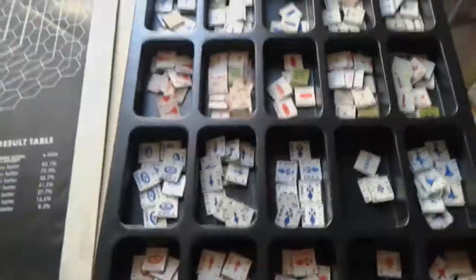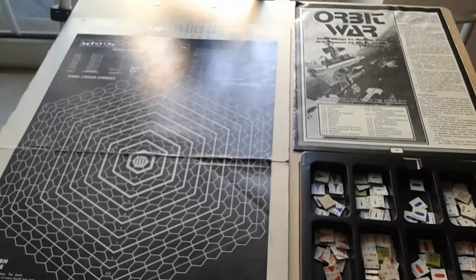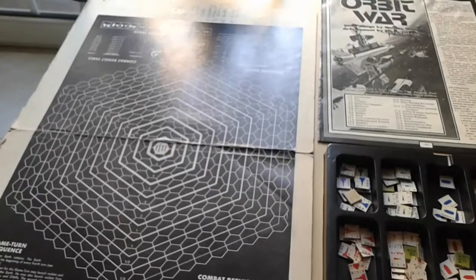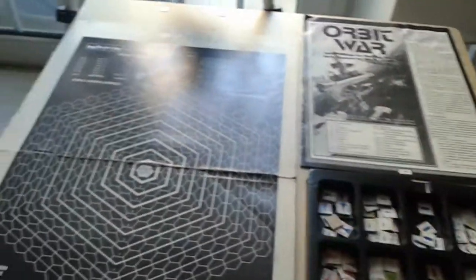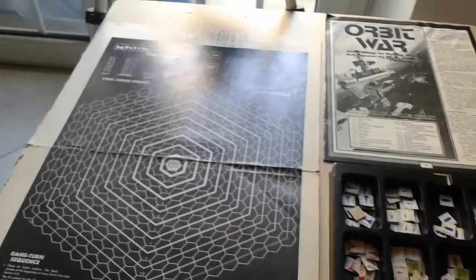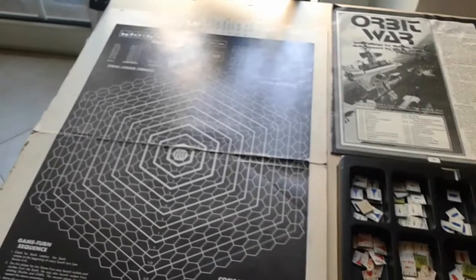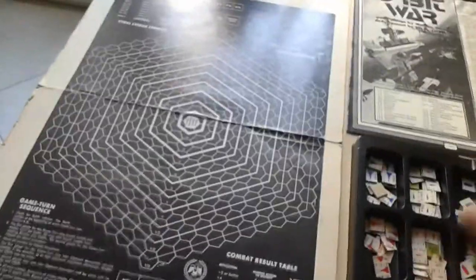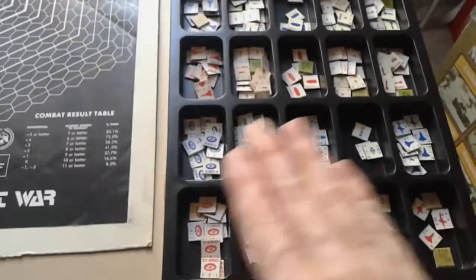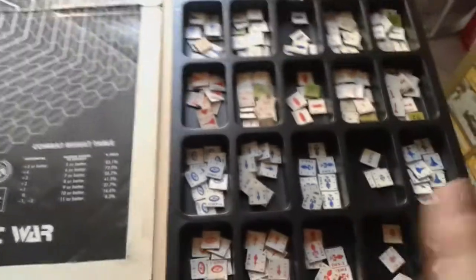There are lots of counters for this game and you need to make them yourself. If you cannot find a copy of The Space Gamer, don't worry — you can buy this game from the website Warehouse 23, which is a branch of Steve Jackson Games. It was originally set up to provide PDF downloads of old Space Gamer games, but now it has all sorts of other game designers including Amarillo Design Bureau with lots of Star Fleet Battles stuff. You can get Orbit War as a PDF for, I think, ten dollars or less, and you're in the same situation as the original — you still have to mount your own units.